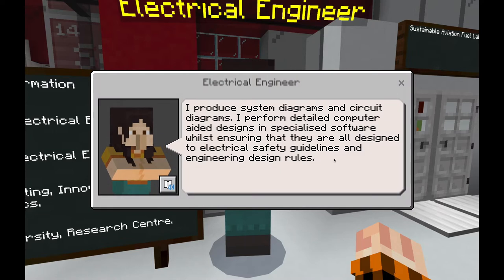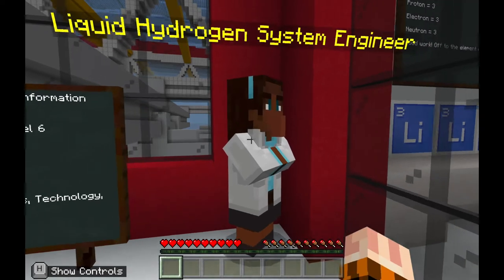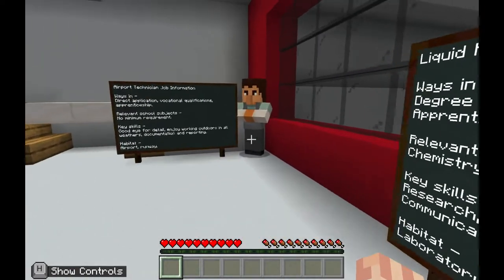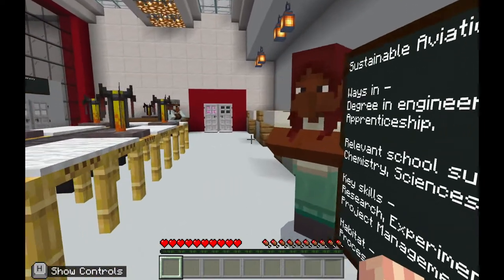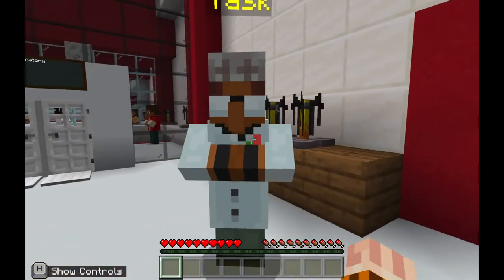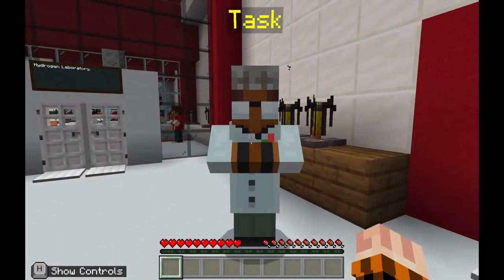The NPCs will give you further information about what their job involves. Take a minute now to go and talk to and interact with each of the NPCs here that will tell you about different job roles. When you are ready, we will meet over at the task NPC. Interact with those NPCs and then come back. Now you should have spoken to all of the NPCs in the room about jobs in this industry, and we're ready to begin the task.